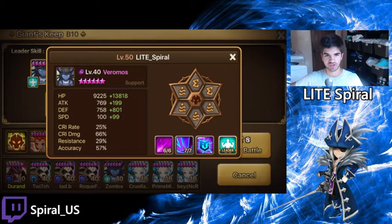Here's my Vero — he's on swift energy. These stats are a lot more than what you need if you're looking to make this your team. I have a lot of extra stats you don't need. But the stat you want to look out for is the accuracy. For those of you that don't know, the accuracy cap in Giants B10 is 45%, so if you get 45% that's like having max. Try and get the 45% accuracy.